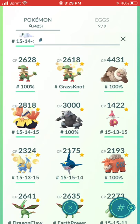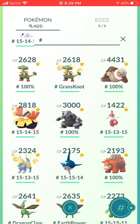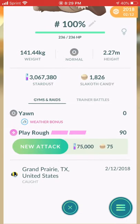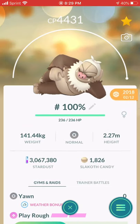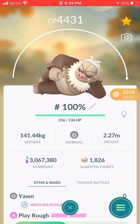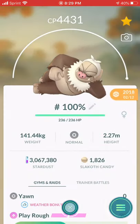Breloom — Breloom got Grass Knot which made it for like a day the best grass type, and then Roserade came out with a better move, so I made this just in case. I don't mind having two Breloom. Biggest mistake I ever made powering up was this Slaking, because it just sits there on top of my maxed-out collection and I hate it. But I have used it for raids because of the fairy move, so that's not the worst thing.